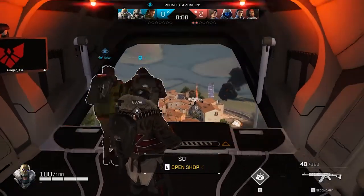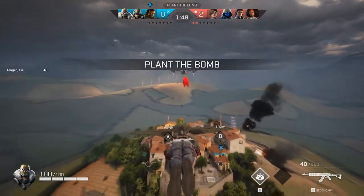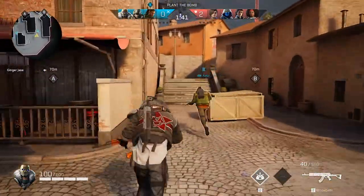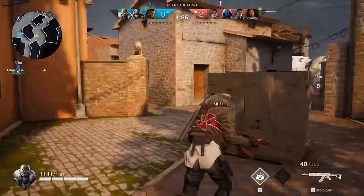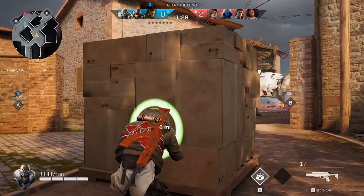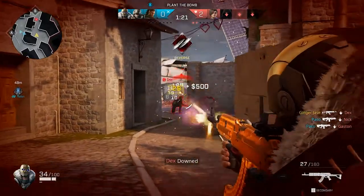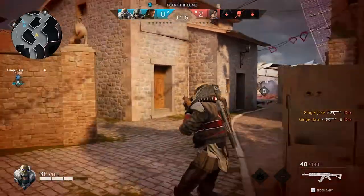Before you actually jump out, what you can do is see the smoke, and based on that you can decide whether they're going to go to bombsite A, bombsite B, or left or right. So I can see that a few of them have gone to B, hopefully. You really want to learn your characters as well. I know my special is a grenade launcher that clusters — so when I shoot the wall, you see it clusters. I try to use that to get an advantage.